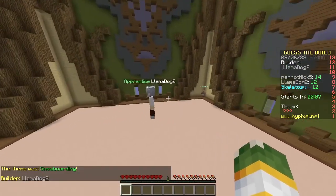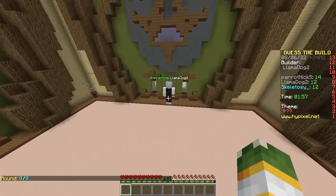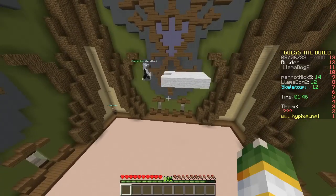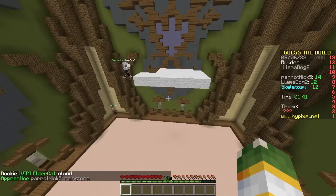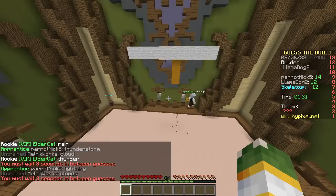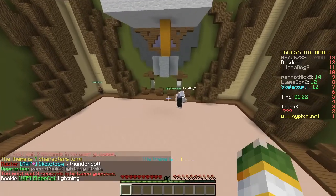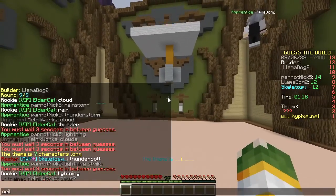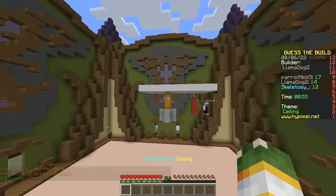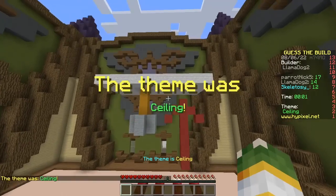My turn. Your turn. Oh, that's quite hard actually. Then pick a different one. I'm going to have to pick an easier one. It is very abstract. It's a cloud. Rainstorm. Guess I should have used a different block. Thunderstorm. Guess I should have used something else. Lightning. Lightning strike. What is this? Strike. This is going terribly. Some kind of lamp. Ceiling. There we go. Good job. I'm going to make an arrow pointing at the ceiling. You're done. This is the worst build I've ever seen. Terrible build. I should be ashamed. Yep.